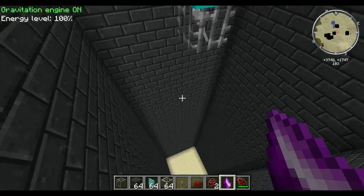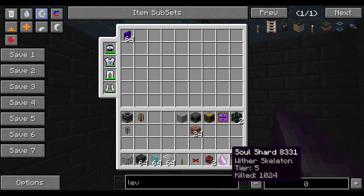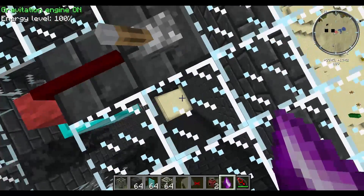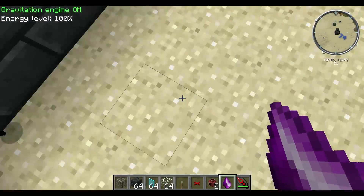I have a wither skeleton soul shard here — it should be showing as a wither skeleton but I'm not sure why it isn't. If we turn the lever off for a second, there we go — we get wither skeletons spawning and they instantly die. So the next step is to build yourself a little room to work with down below.